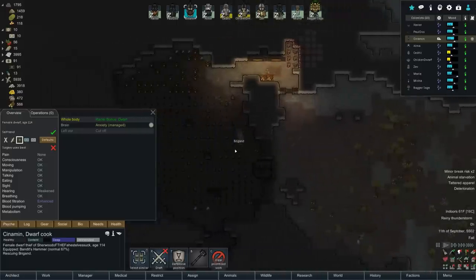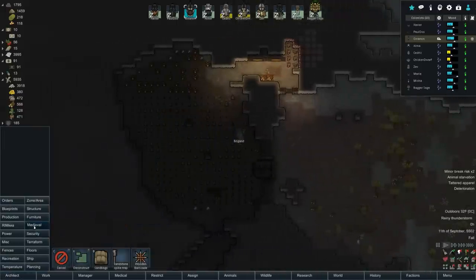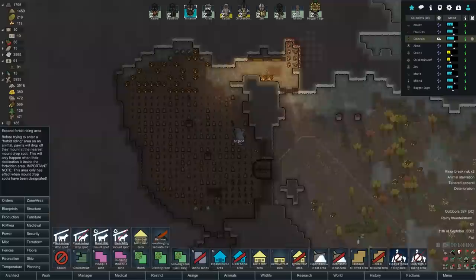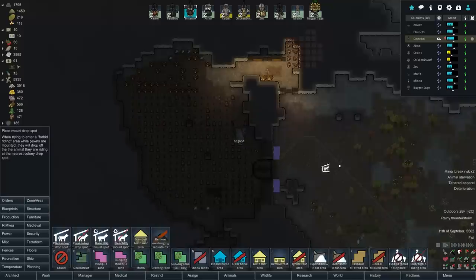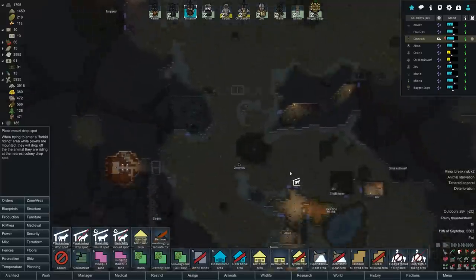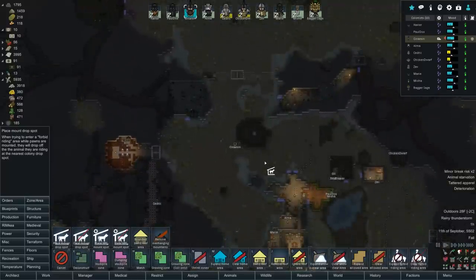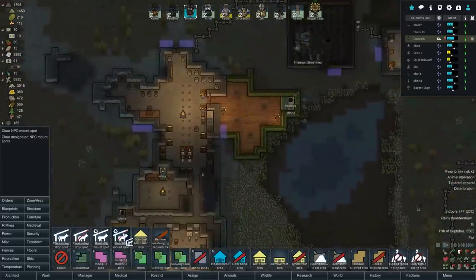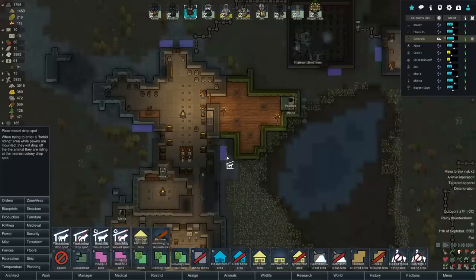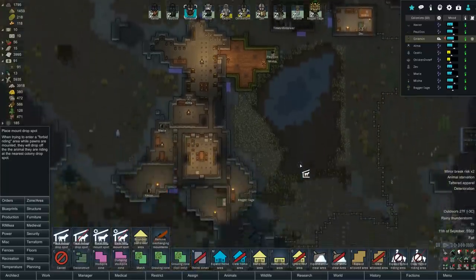Apparently Brighan somehow got locked inside of there. I bet what I can do to fix this is expand, clear the forbidden riding area, place mount drop spots, clear mount drop spot. Mount drop spots on either side - yes, same deal over here. We haven't updated this in a long time, so let's go around and look at it. Let's get a couple of mount drop spots over there as well. This one's actually broken - clear mount drop spot there. Let's place new ones here because that makes a little more sense - actually functional.